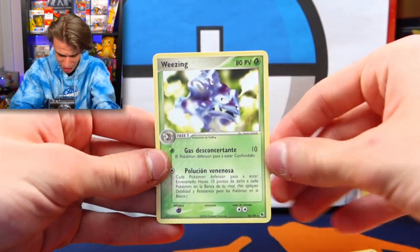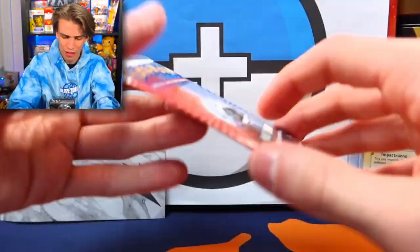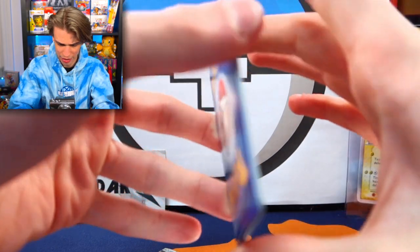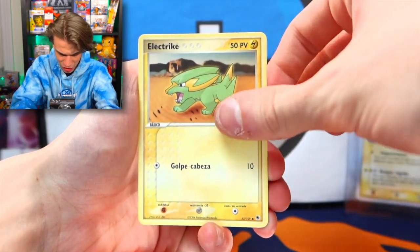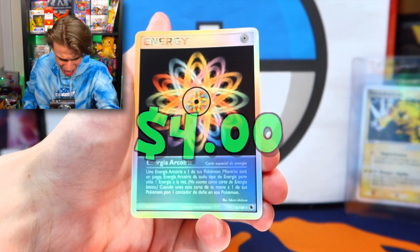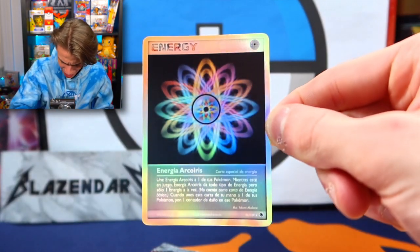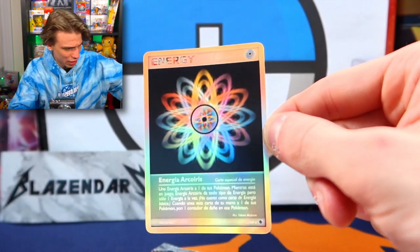Alright, let's see — Torchic, Wheezing, and that's it. That's the five right there. Those are my fears. Let's keep it rolling. Starting off: Skiddy, Electrike, Makuhita — and oh wow, Arcanine! Check that out — that is a beautiful looking reverse rainbow holo. We will take the rainbows!